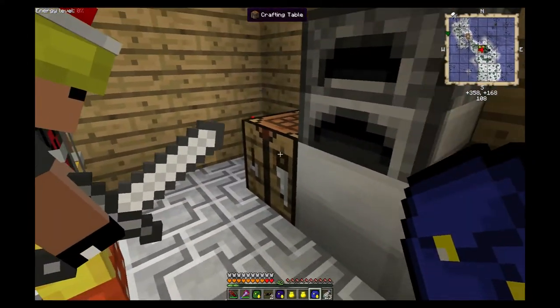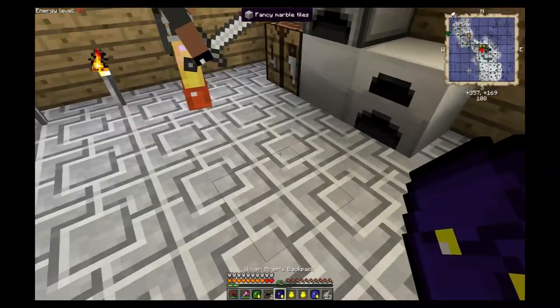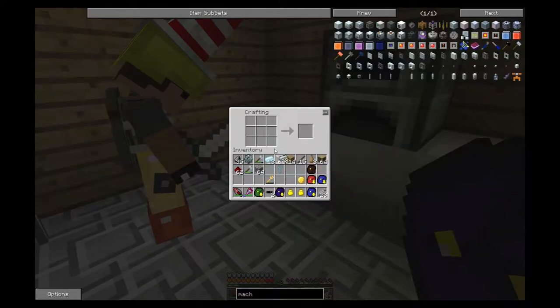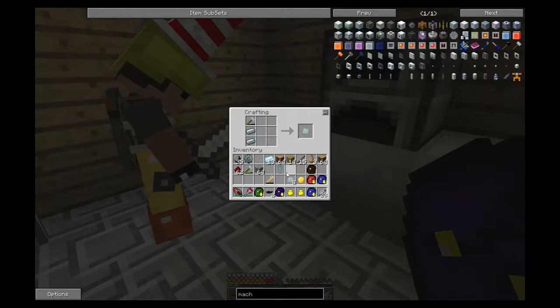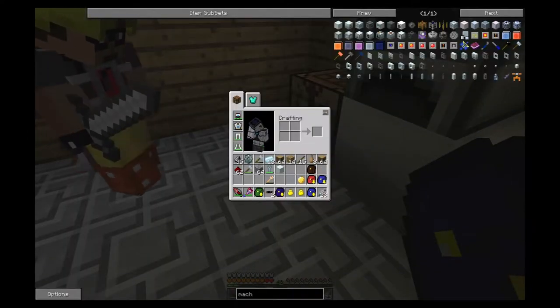I'll grab those elements. You've got a golden bag, and you get to keep the wrench. Wrenches work really well - they don't break down too easily, though some wrenches do have a durability that degrades over time. Macerators are good to have, so let's make one more machine block. There we go - we've got two machine blocks, now we need to move on to the macerator itself.